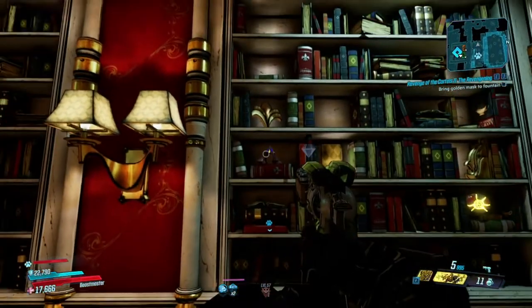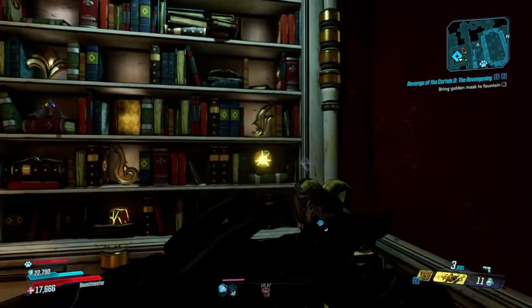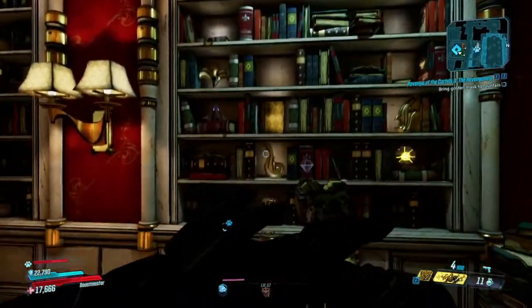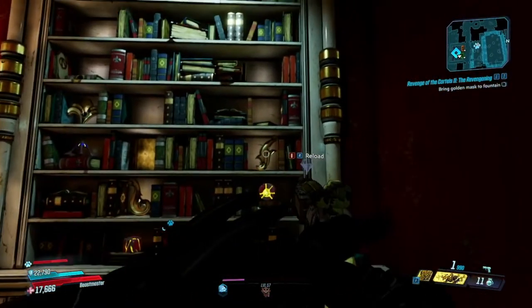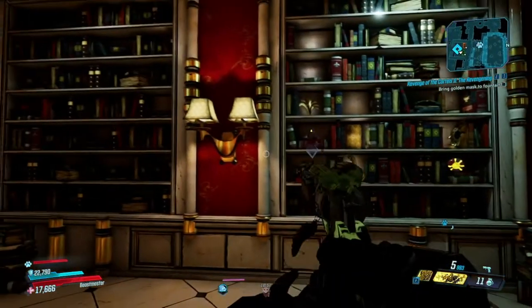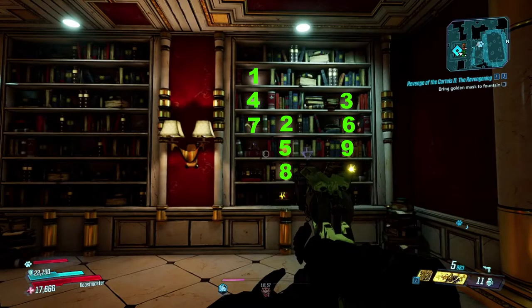You're going to come over to this bookcase here. You're going to see that there is the triangle, square, and circle. The three spaces above each of them will essentially form a grid of numbers, just like the books — it's one through nine: top row being one through three, second row four, five, six, bottom row seven, eight, nine. Whichever space the gold-like feather statue is located, that is the corresponding number for the shape that is on the screens.